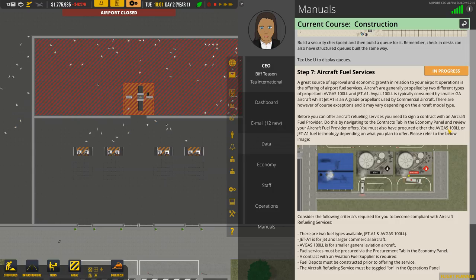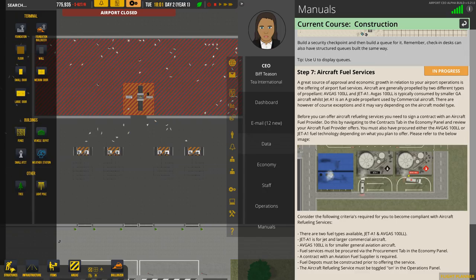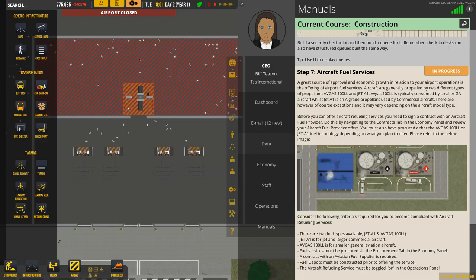You must also have procured either... we need to put these down. Let's have a look at our infrastructure and find out where these items are. Structures maybe: foundation, wall, door, fence, vehicle depot, small ACTC — we will need that at some point. Transportation, runways, stands, nodes, and tarmac.